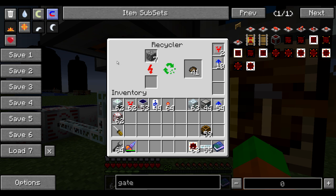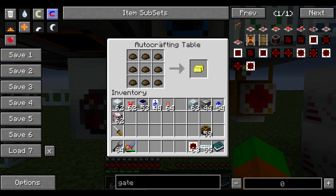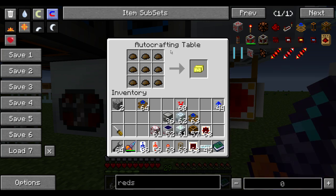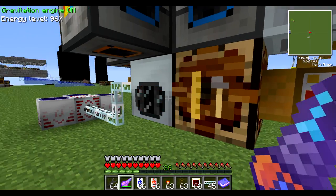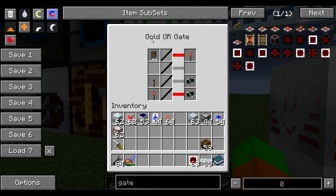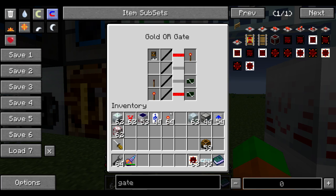Next, and here it's starting to get interesting. My scrap is being stored in the output area of the recycler. Right next to it I have an auto crafting table with the recipe for a scrap box already set up and ready to go. The idea is whenever the auto crafting table is polled it can access the recycler inventory as an adjacent inventory and create the scrap box out of the available scrap. Right here I have a wooden pipe with a golden autarkic ore gate - this is important, it's not a normal gate.